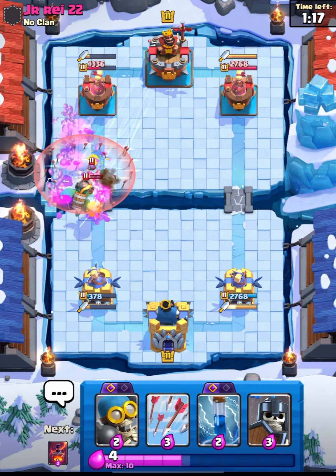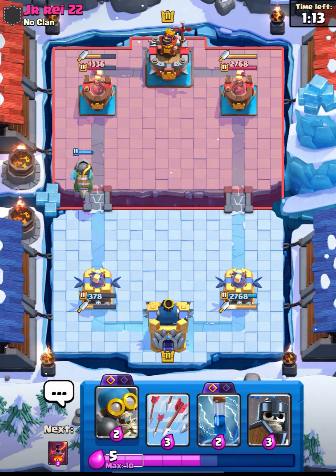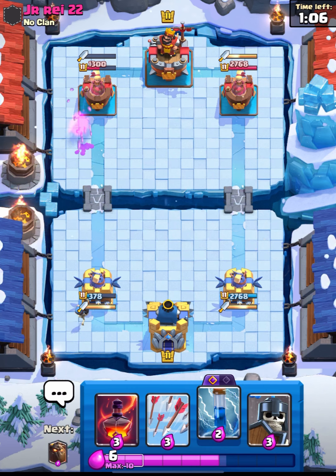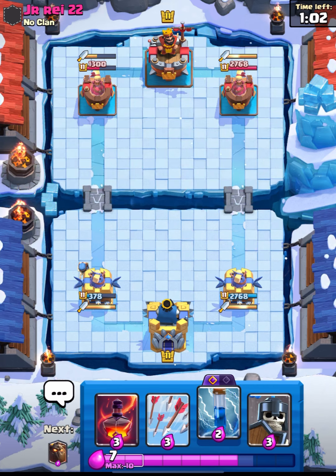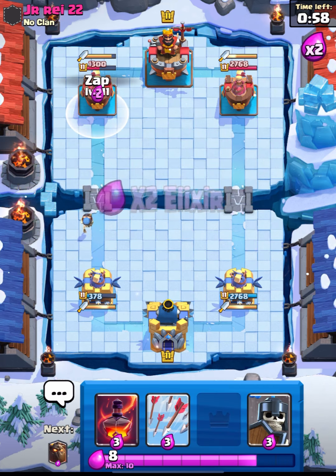Nice Arrows — that was a really nice Arrows, I must admit. I think he will go in with his Wizard. He is allowing my Inferno to connect. He had the Zap guys — but why didn't he use it on the first connection?